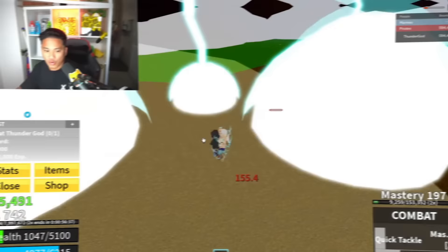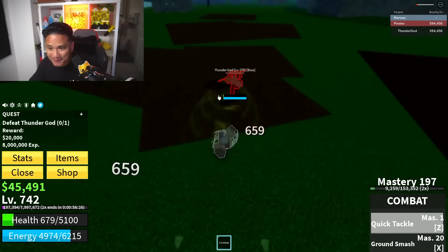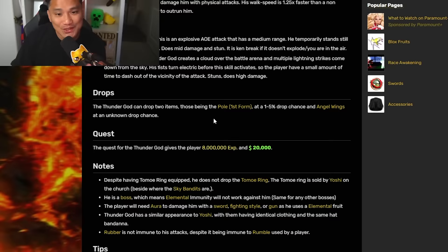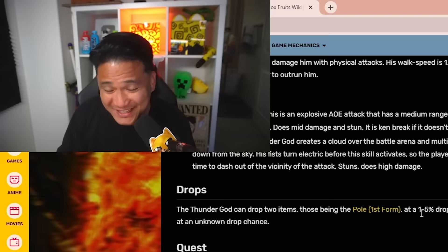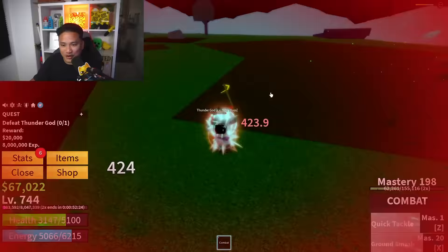No, please - he's about to die. Are we gonna get the poe? Please give me the poe! This is the poe, everybody - and we didn't get it. What is the chance? The Thunder God can drop two items: Poe V1 at 1 to 5% and angel wings at an unknown drop chance. 1 to 5%? This is very rare. And we are about to get the poe - no poe. So we're leveling up.